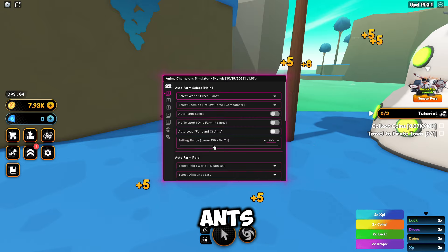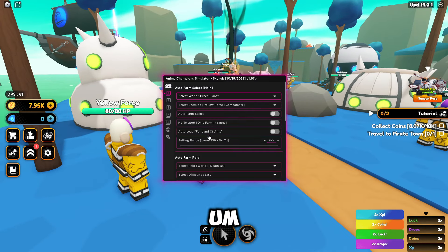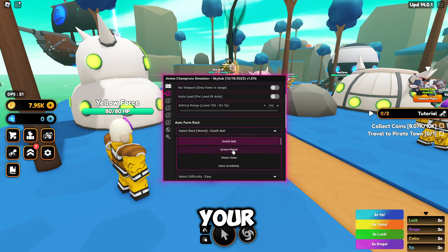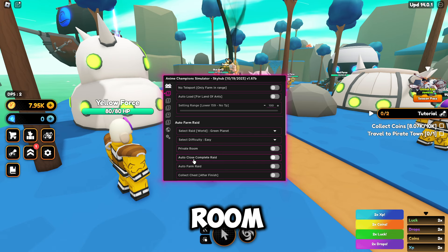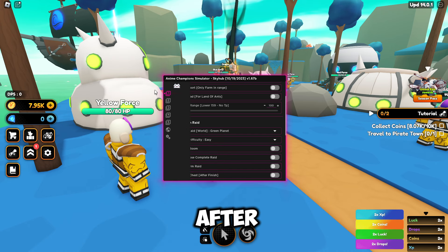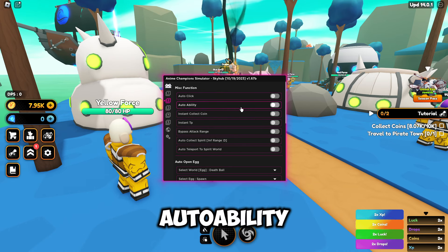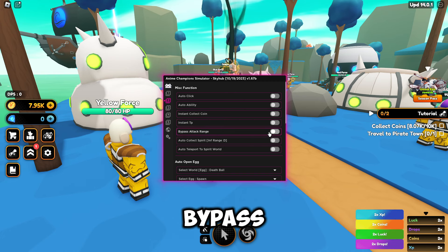There's also auto load for Land of Ants, and you can change your attack range as well. Scrolling down, we've got auto farm raid where you can select your world — for example, Green Planet on easy difficulty. You can set up a private room, auto close, complete raid, auto farm raid, and collect chest after finish. Then in the misc tab we've got auto click, auto ability, instant coin, instant TP, and bypass attack range.